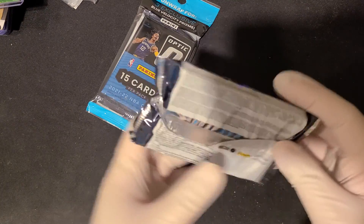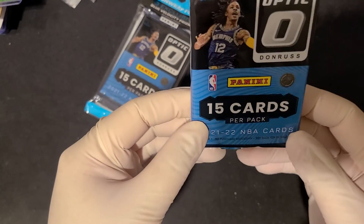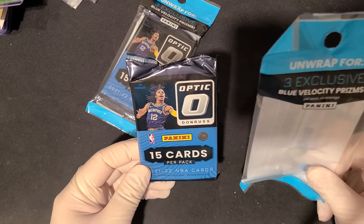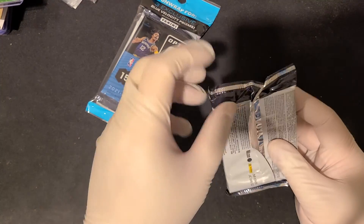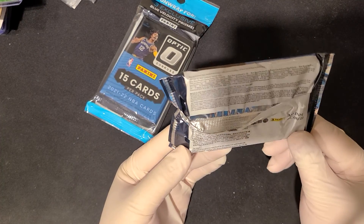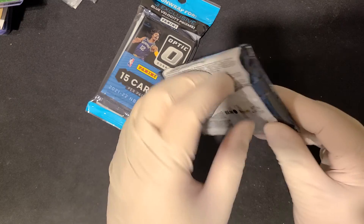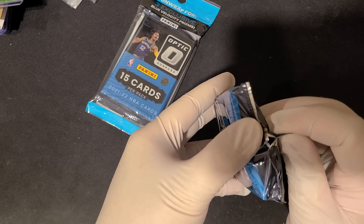Looking at the packaging, I don't know why they put two things at once. Why can't they just put three blue velocities in one pack instead of wasting another pack to say 'three exclusive blue velocity'? Maybe that's good for Prism but I don't love the packaging. It seems like this went through a lot before it got to me, so hopefully it's not damaged. Anyways, let's open and see what we get.